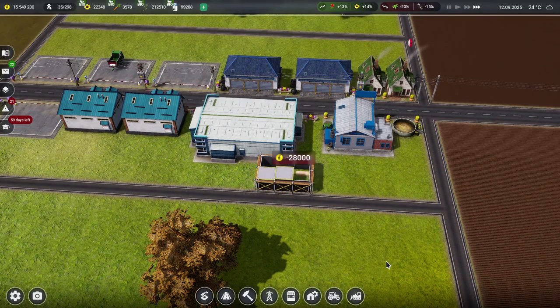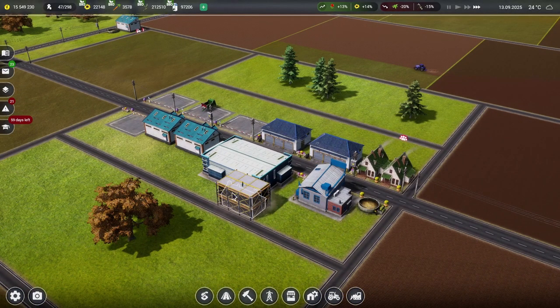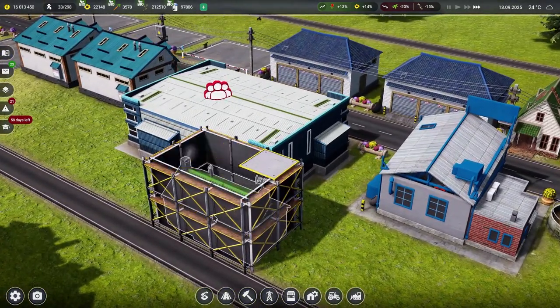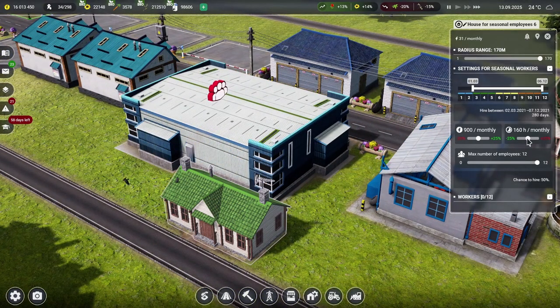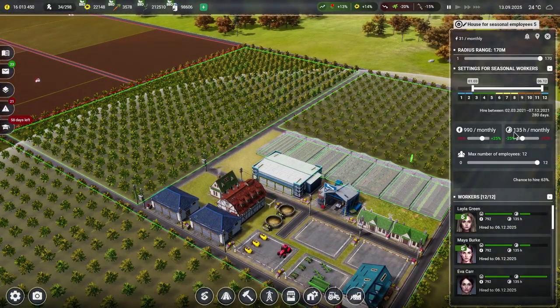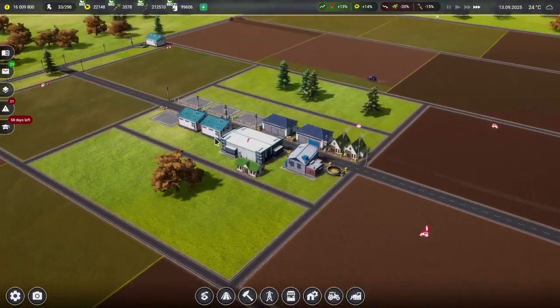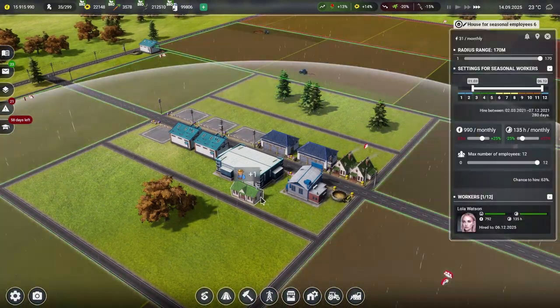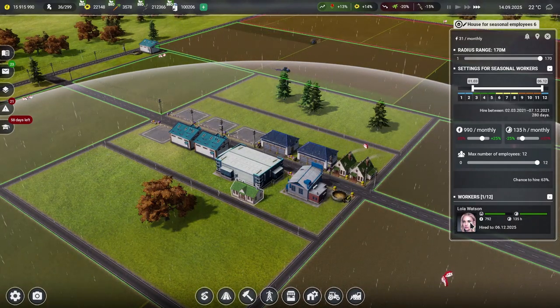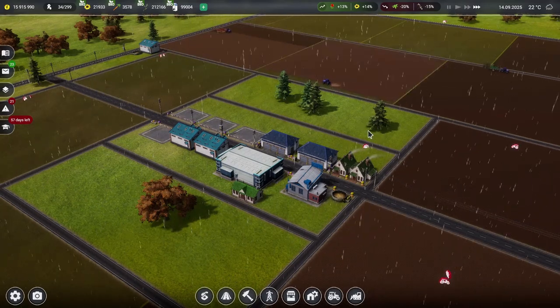And go and be better at plants and a bit better at machines as well — if you've got to drive a machine you might as well do it properly. So they're in and will hopefully run out and start driving tractors around doing all the fun stuff. Let's get a house for seasonal employees — put that right there. We'll get maybe 12 people in it if we can. The salary is 990 with 135. So now some seasonal workers will appear over here.